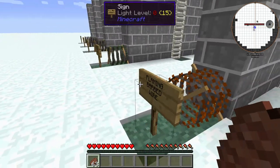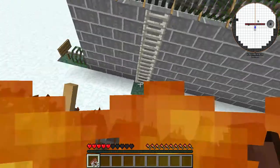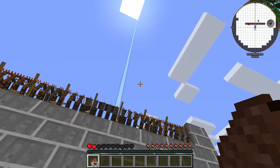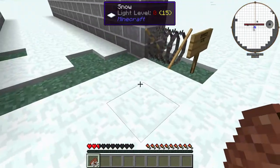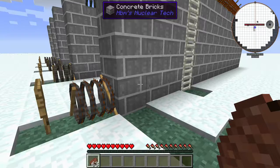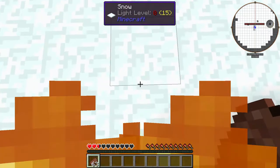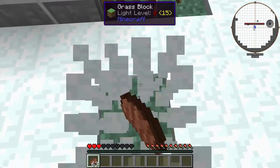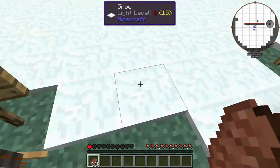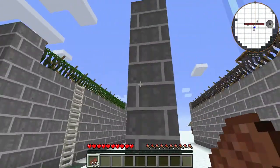Alright, we're going to try the flaming barbed wire now, see what this one does. It's going to set me on fire — I know that much. That's practically lava. But as soon as you get out of it, it seems to stop burning you. It might just be because there's snow on the ground — I don't know if snow actually puts you out. Yeah, pretty much as soon as you get out of it, it stops hurting you. Pretty nice.